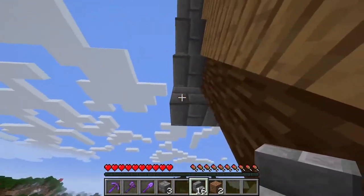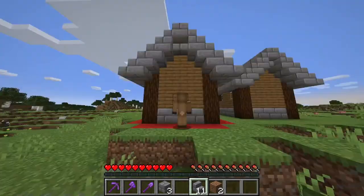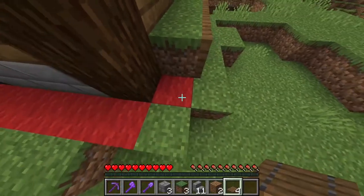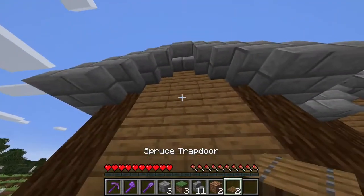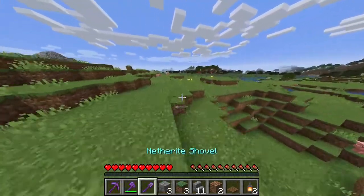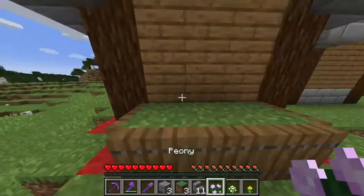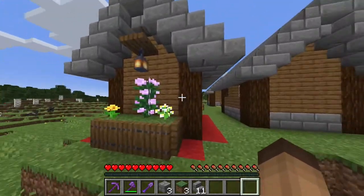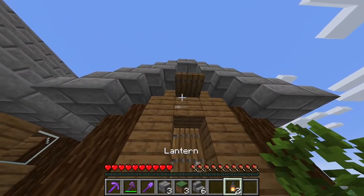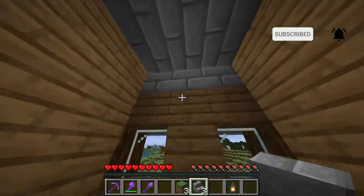For some extra details we're gonna place underside stairs on both sides and a surface at the back. We can take our grass walls, and place some trap doors here. Now you can go to your nearby plains biome and collect some flowers. Once you've collected your three flowers, place them here. For the finishing touches, add the underside stairs again, and the middle one with a trap door and a lantern on top. The last detail inside is placing three stone brick stairs on the side and a lantern.